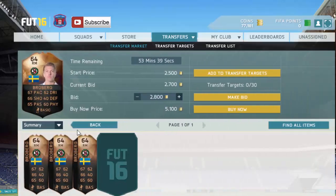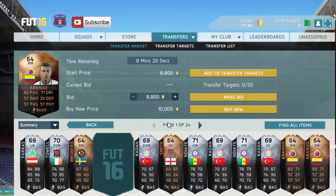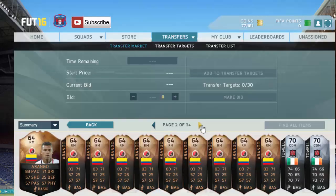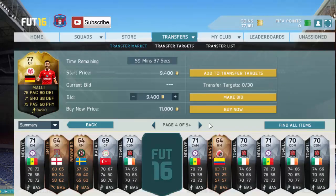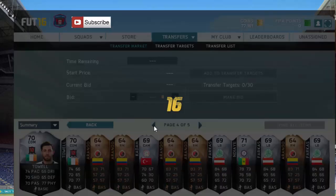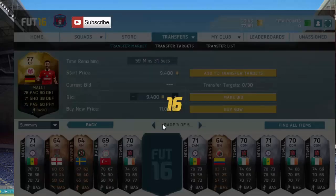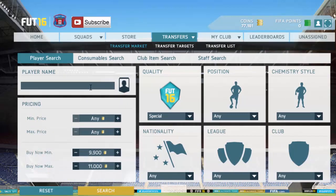It's so simple. These get listed quite a lot — for some reason a lot of in-form players are getting packed. Then next, for this method you want to put like 9.9k to 11k and look for gold players. Go to the gold section, skip through until you find the 59th minute listings, and check if they've sold.